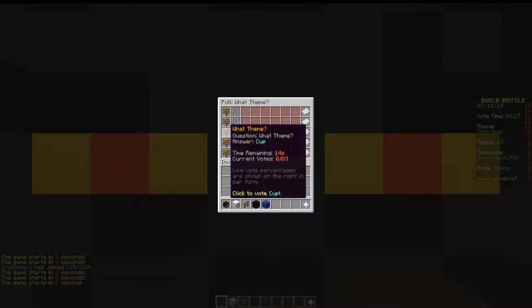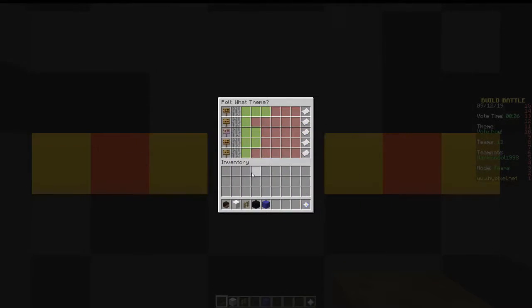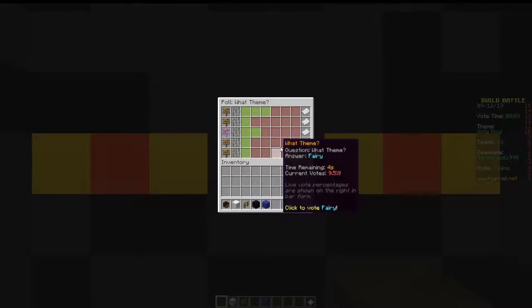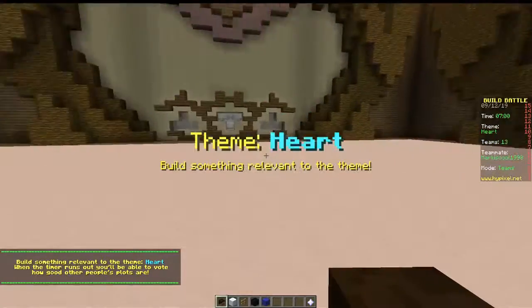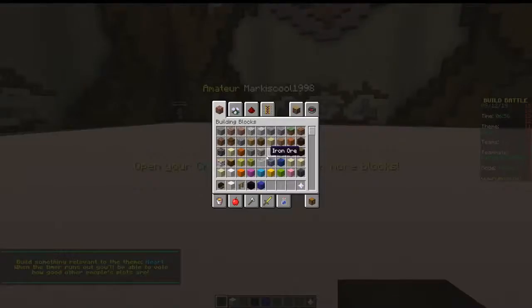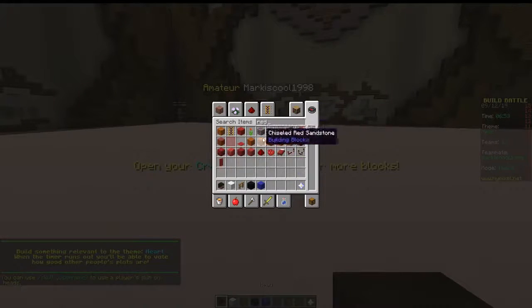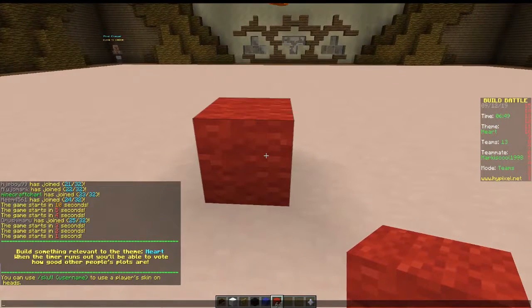Hey people, I am here today with Mark. So we are in a competition - I voted for volcano eruption. The cup challenge is easy, I think it's hard. We made a redstone pixel art. If you can start with it, I will search for some ideas.